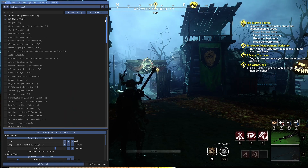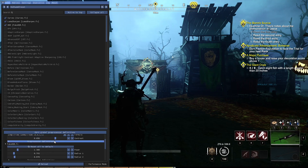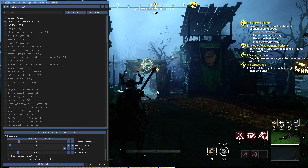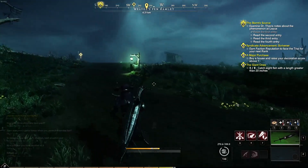Now I don't do anything crazy or insane. All I use is HDR, Curves, and Lumen Sharpen. That is all I use. I haven't even tweaked the individual post-processing configurations — I haven't messed with them. I just enabled them and it looks really good.